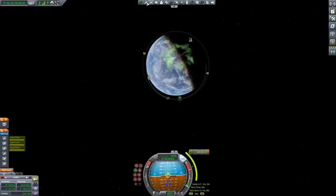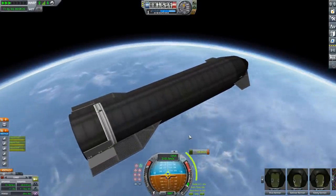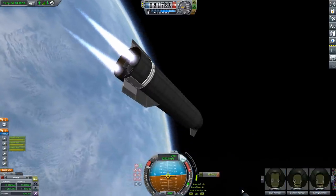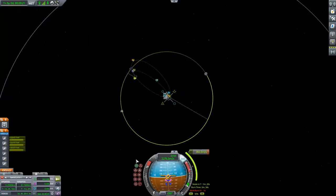Setting up our maneuver node now, and then we're going to point to our maneuver and burn — all the burn. Burn is completed, and now we can actually just start our next burn basically right away, because the Mun is in a very nice spot.